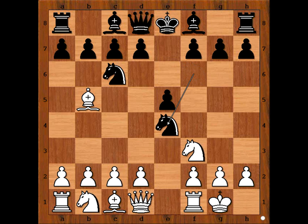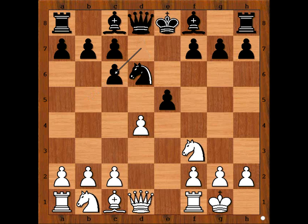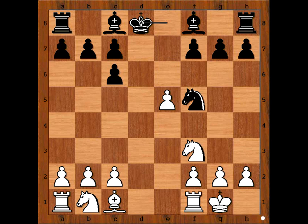Carlsen castled kingside, Nxe4, and Carlsen played rook to e1, attacking the knight. In game 4, we had d4 instead. Then Nd6, Bxn, pawn takes b, pawn takes pawn on e5, Nf5 — queens were exchanged and the game ended in a draw.